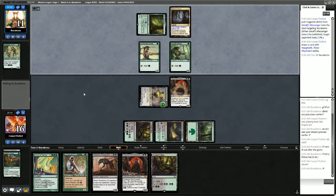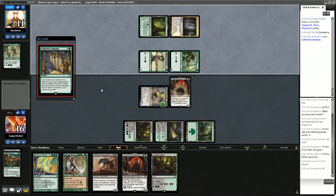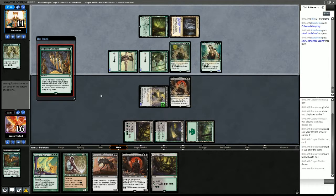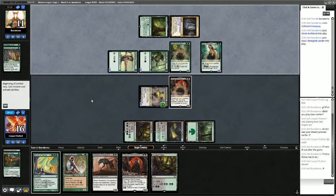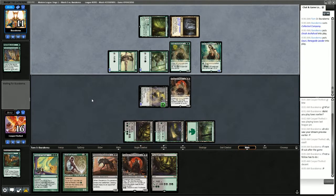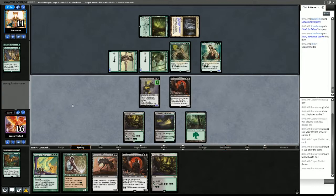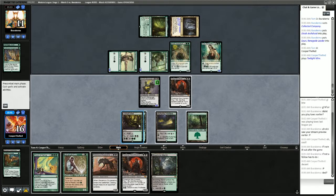This is a pretty good position for us. They do have a turn here for Collected Company, but our next turn should be gas. They have a Zulaport here, so they're actually pretty close to doing awesome things themselves. But we have more life than the opponent, so I think we just win. Drawing Blooming Marsh — we play Twilight Mire, and Chord of Calling is 6 mana, so yeah.